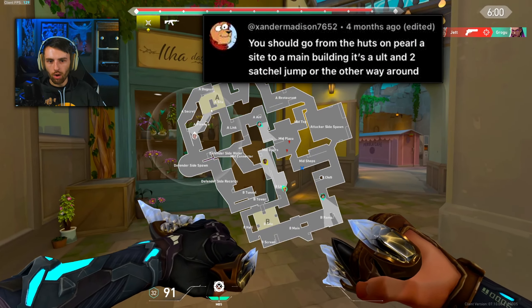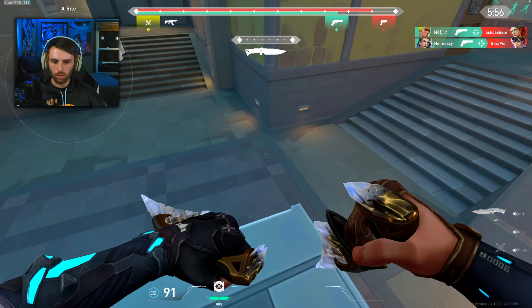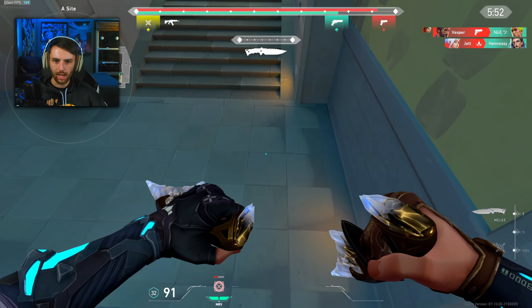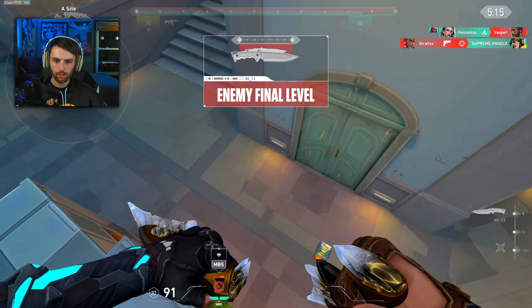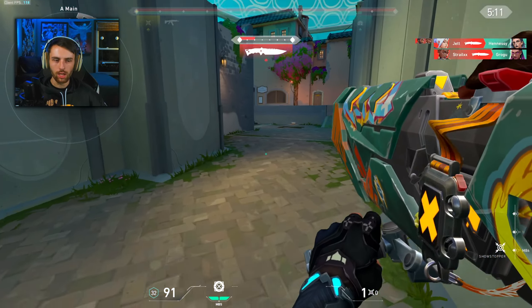I think they want us to go from the hut to A main right there — that's a triple, which 100% it is. So of course we get our triple satchel. That might be doable too. There we go — easy! We hit the race jumps, we hit the race jumps, that's all that matters. If you guys did like this video, consider watching these videos because they're very similar to what I did here.